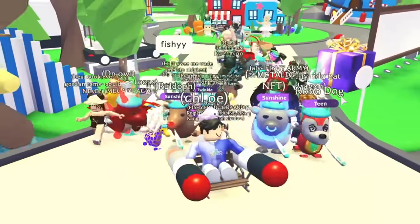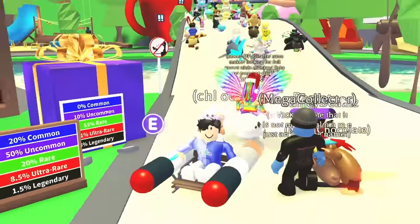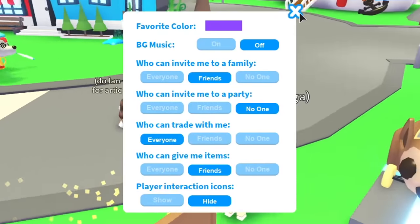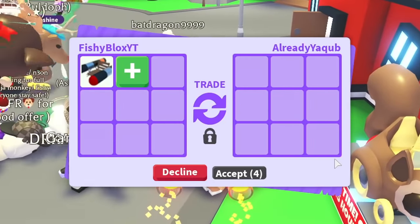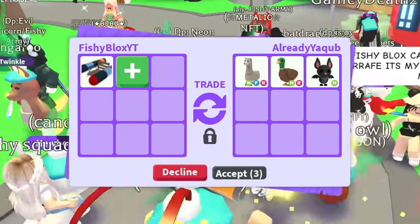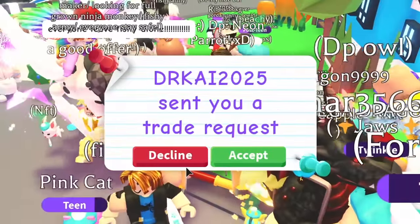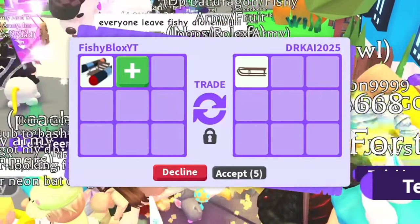The second rarest vehicle in Adopt Me is the rocket sled — this is the fastest vehicle in the game, which is why it's so rare. Everyone is just chasing me. Let's turn on the trades in this rich server and see what offers we get. The first offer includes a neon fly ride llama, neon fly ride drake, and a neon bat — not a bad offer. I'm going to decline for now to see if I can get something even better.